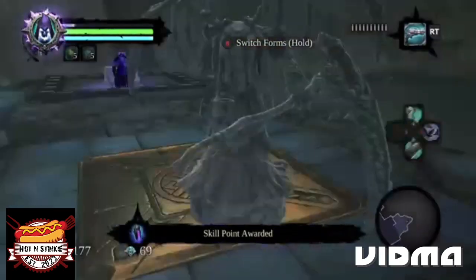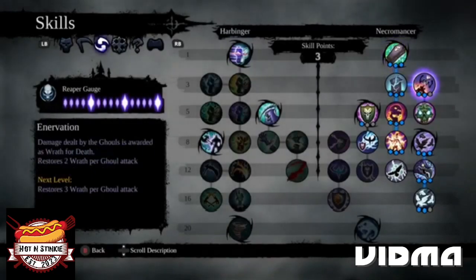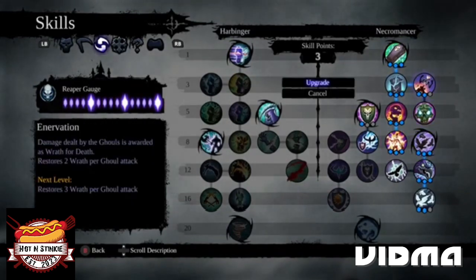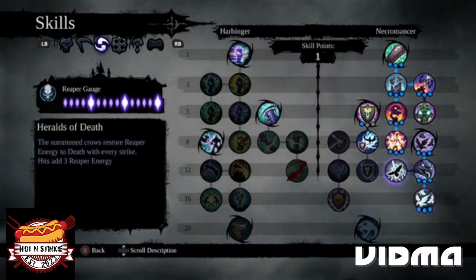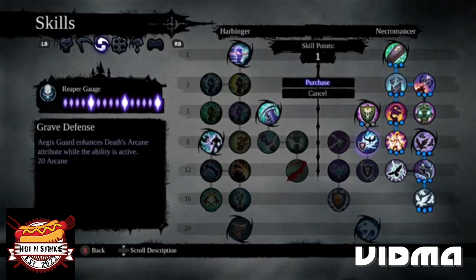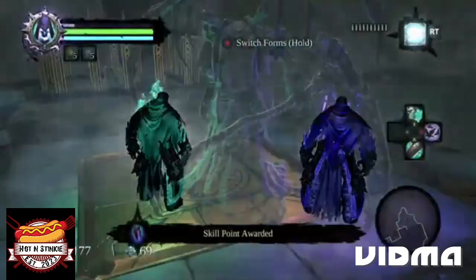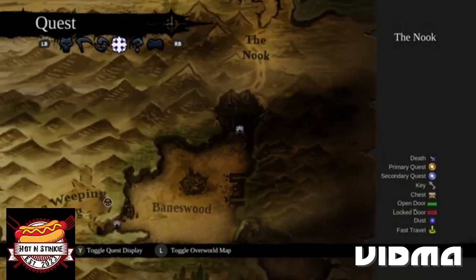Let's go ahead and spend that skill point. I got three of them. Let's do more Wrath, more ice damage, and Angus Guard hands. Alright, I didn't mean to Soul Split either. So we went to the Nook and the Fjord.